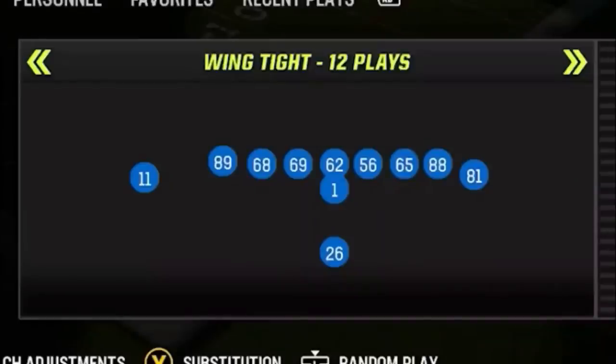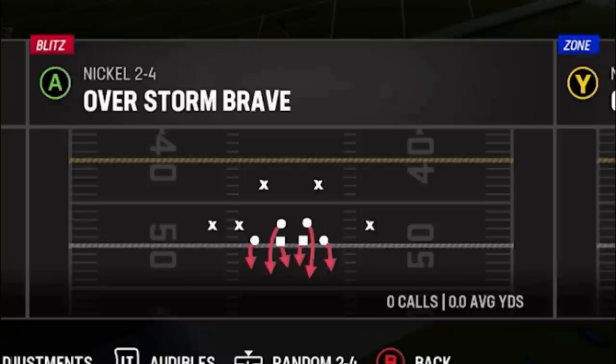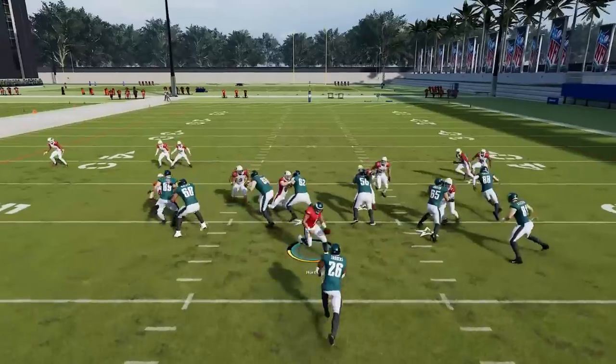The first play is out of the Saints Single Back Wing Tight and the play itself is the PA FL Stretch. This play is a man zero beater, so we're going to use the Overstorm Brave throughout this entire video. I'm going to block one of my tight ends on the right — you don't want to block the Y route, and I'll show you why.